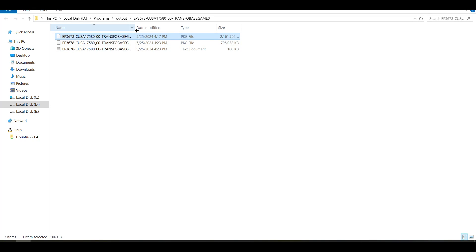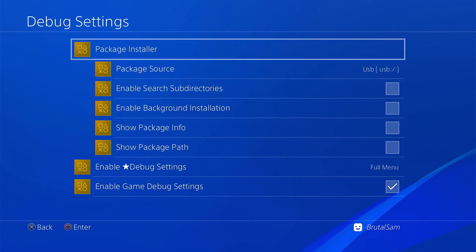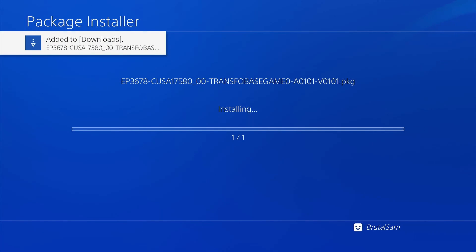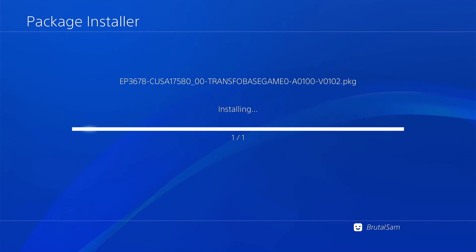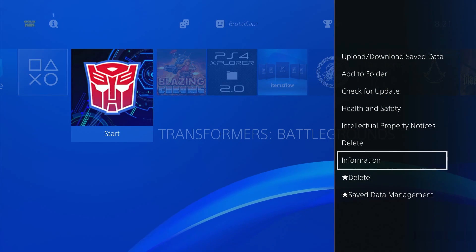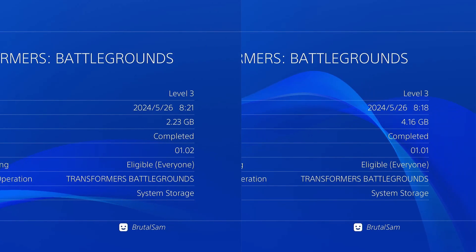You can now go to the PS4 and install them. On the PS4 we're going to go to the package installer and install the game base package that we created — the one which has been reduced in size — and then install the update. Here we're going to check the information, and you can see it's 2.23 gigabytes total size. The previous game was 4.16 gigabytes, so it's almost a 2 gigabyte saving on this game.